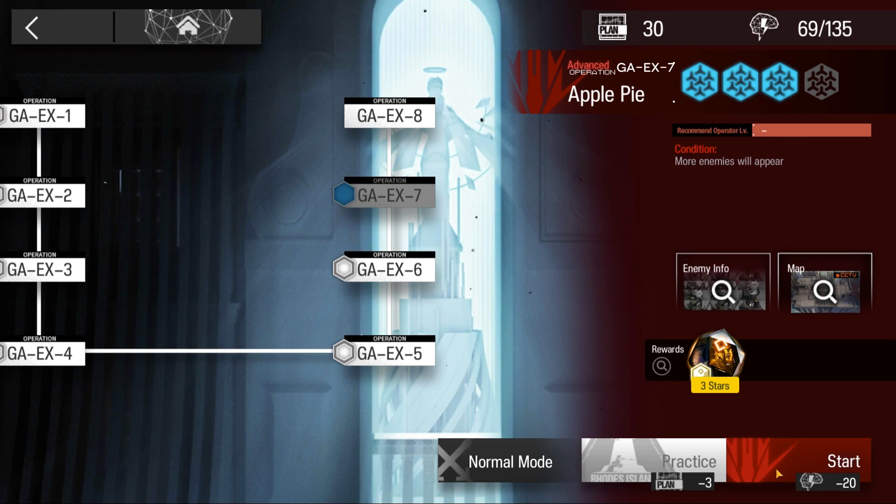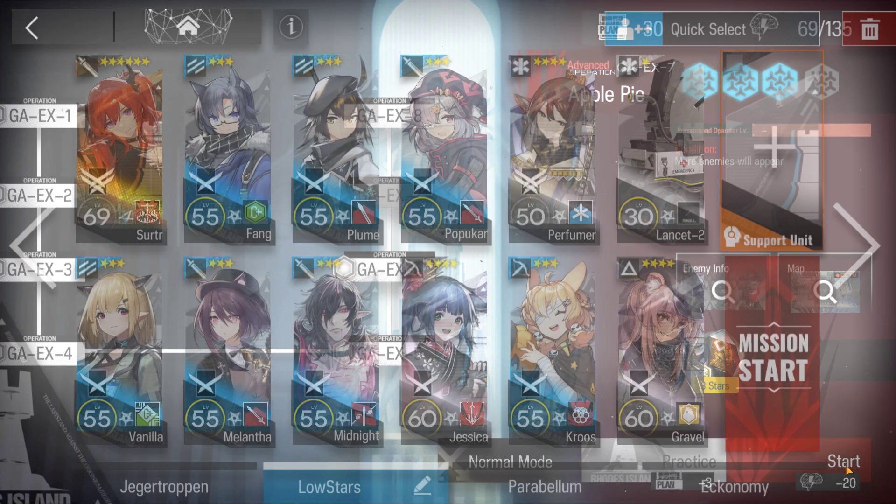Welcome to my video. This is Echo Gin, presenting the Low Stars All-Stars Series. The mission for today's guide ahead: GAEX-7 Challenge Mode with Surtr.